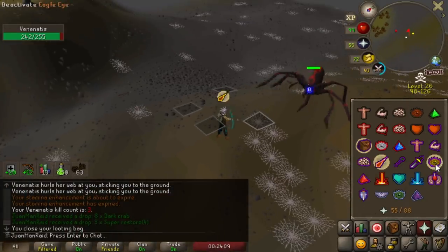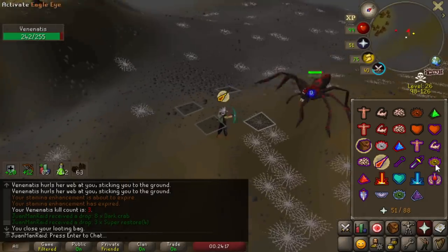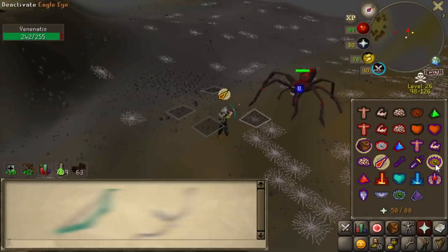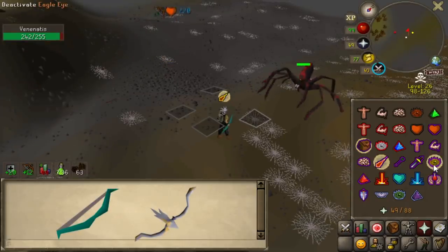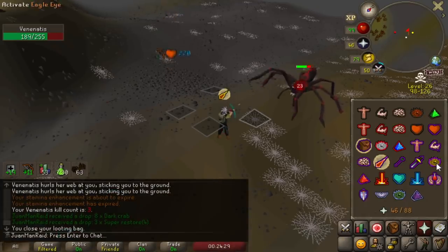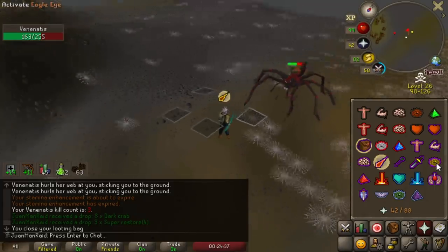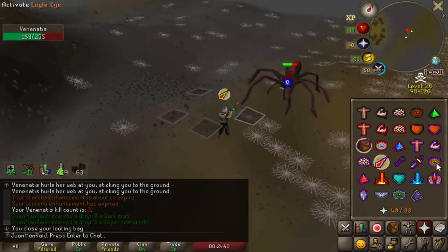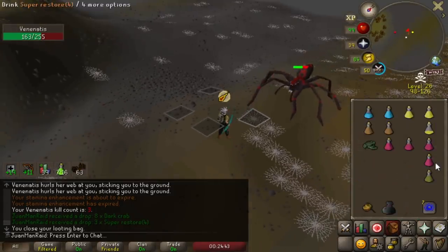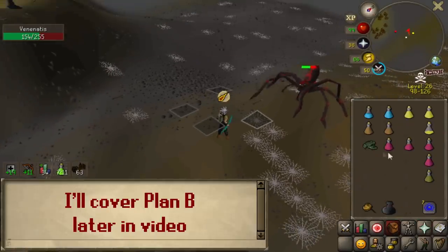This method essentially relies on moving the same exact way each time. A few key things: you must use a 3-tick weapon, which is basically either MSB or a crossbow. You must attack constantly — you can't just randomly stop attacking because it'll mess it up. Do not use MSB spec, because that will mess it up as well. You also need to make sure your magic perk is on the whole time. But even if you mess up, there is another nice method you can fall back on, also courtesy of Seibae, which I'll show you.